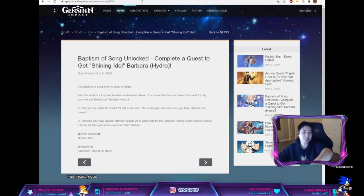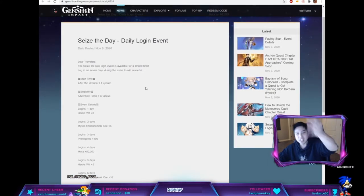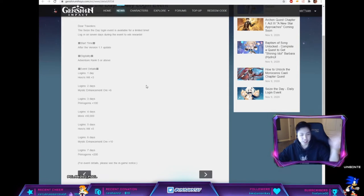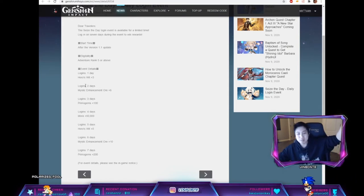Everything here is on the Genshin website so you can go check it out. We also get a new daily login event — you get some Adventure Books, some Mora, some Primogems, and some enchantment orbs.